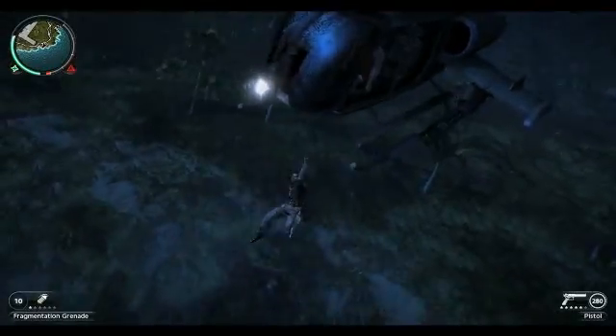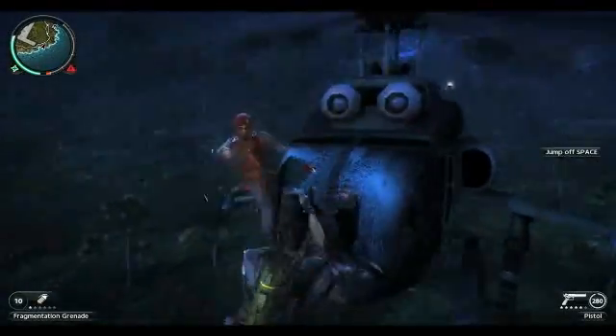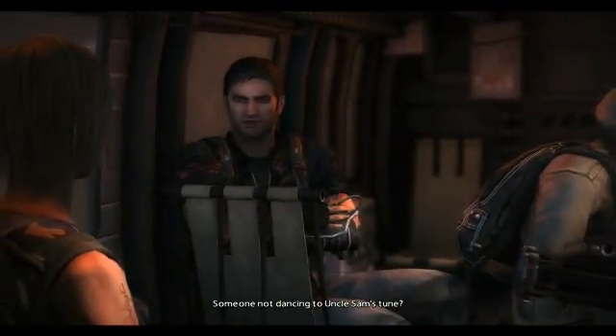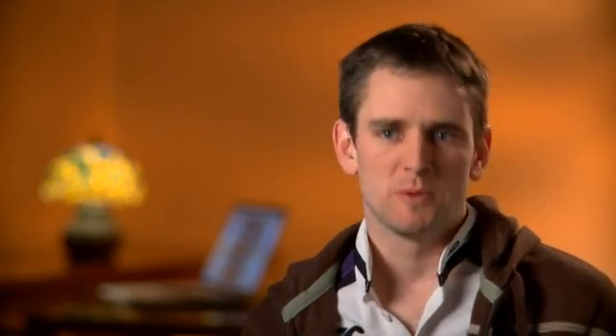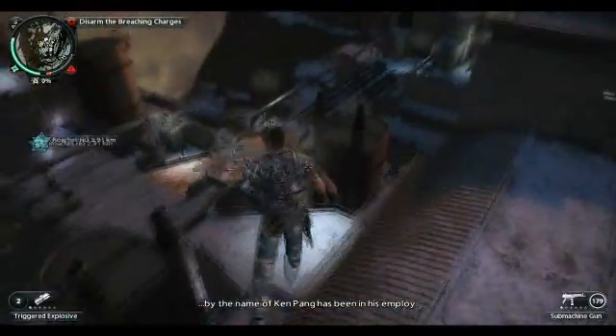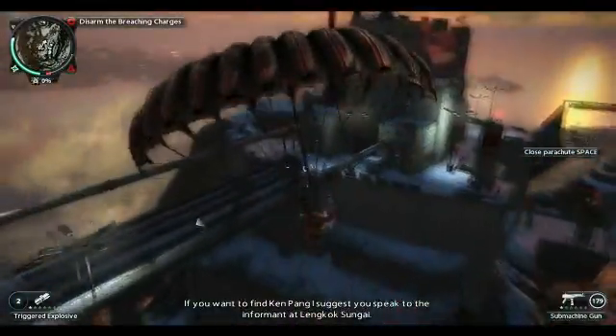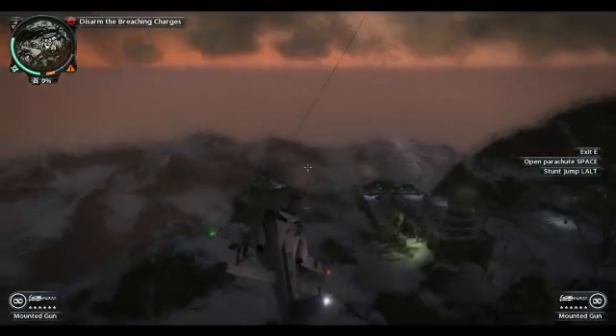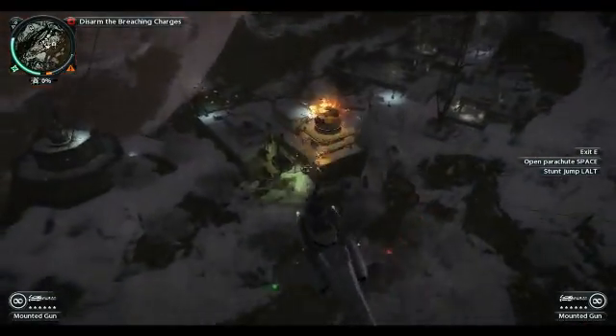Just Cause 2 is an action adventure game set in a fictitious country called Panao. The main character, Rico, is sent there by a government agency to rescue the country from a tyrannical dictatorship — someone not dancing to Uncle Sam's tune. It's a fast-paced game full of stunts and explosions and very high tempo. Rico causes chaos everywhere — and in fact, chaos is a currency in the game.